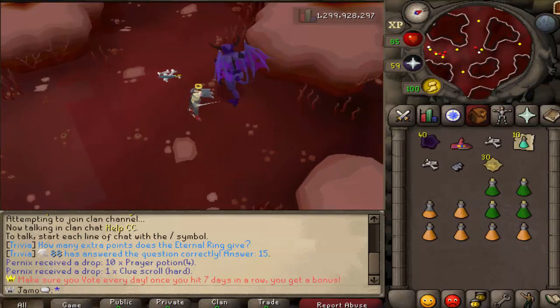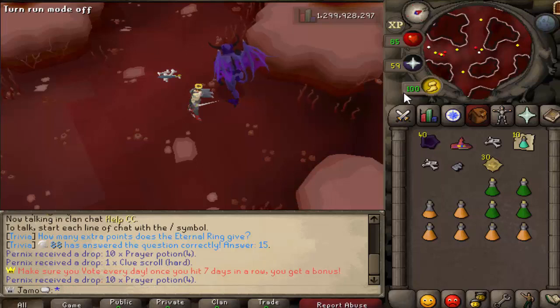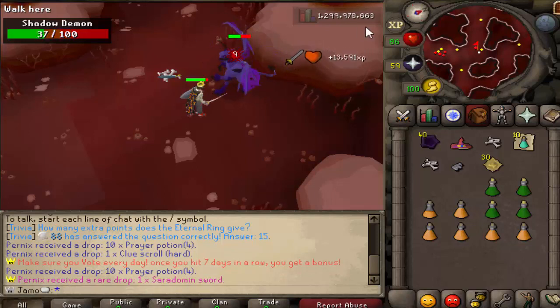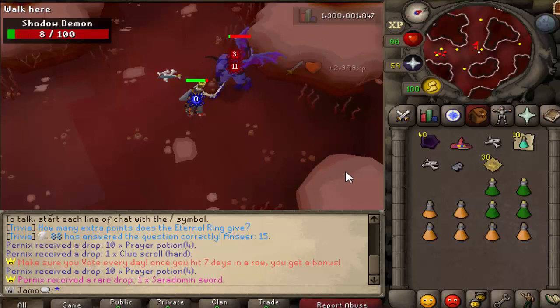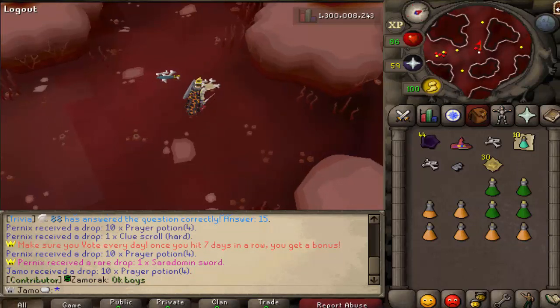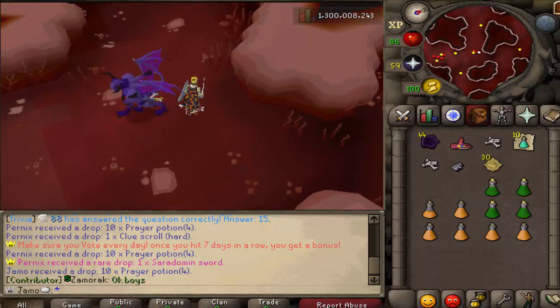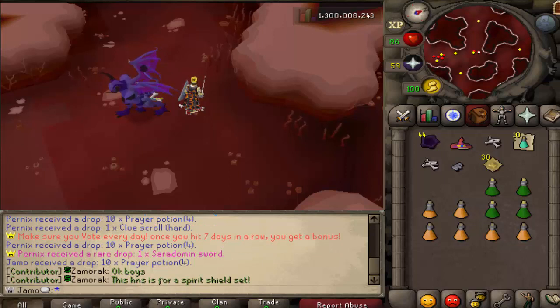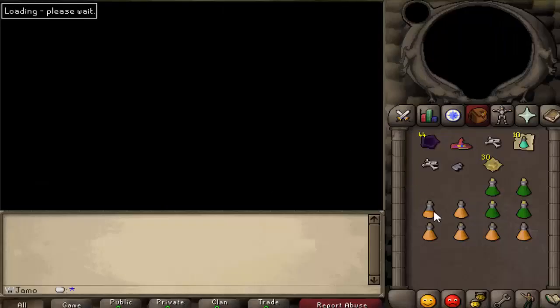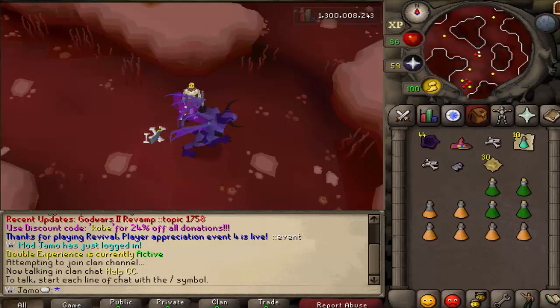Before I get into the actual update, I just want to talk about one quick thing: how to delete your cache. One of the reasons I don't like doing cache updates is I just don't know a whole lot about cache and what makes things work — or not work, more importantly. Luckily I was able to do this cache. If you're getting the issue where you download the new cache — you'd know you have it because you'd see the client background — but it doesn't connect and says 'Revival is updated,' that means you have the correct cache but not the correct client. So what you need to do is delete your client, go to the website, hit play now, and download the new client.